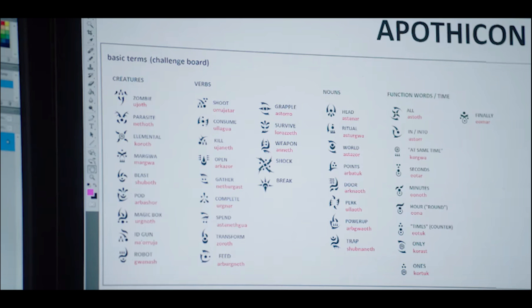Some of these verbs are new. You're probably going to Transform again — this is continuing off the old storyline, so I'm not 100% sure if we'll be transforming as the original four characters or four new ones with the curse. We've also got nouns: Head, Ritual, World, Points, Door, Perk, Power-Up, and Trap. This shows there must be rituals again — we're sacrificing, and there are probably Guardians coming after you.